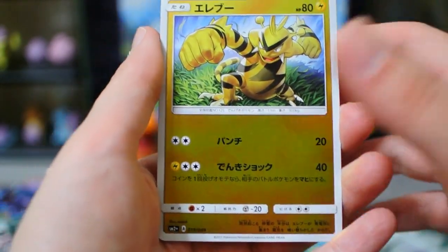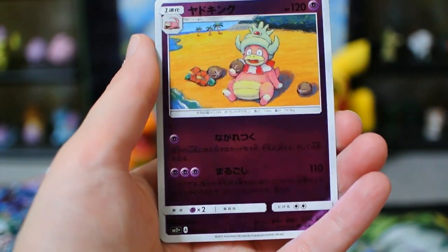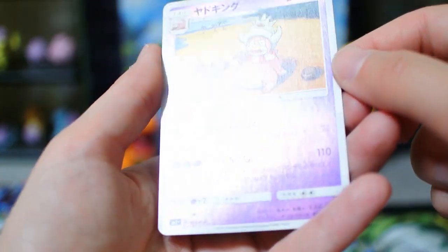Oh, we got Ladybug, Electabuzz, Weakness Policy, and a Slowking. I still really like that artwork — that's a cool one.